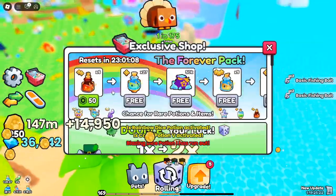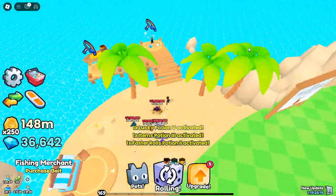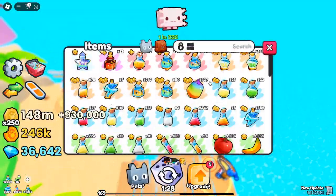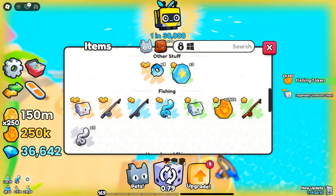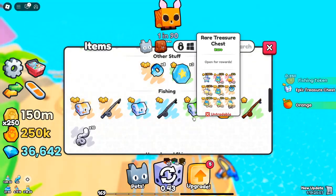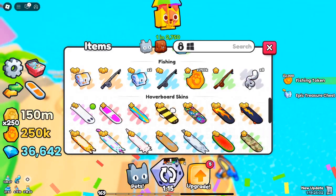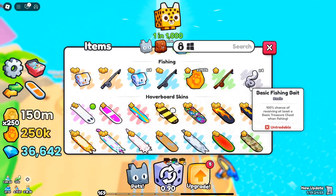Fishing rods in Pets Go — which one is best? In Pets Go, the fishing rod you use directly impacts your success. The better the rod, the greater your odds of catching rare items. Here are the fishing rods available in the game, each with unique properties that boost your loot potential.